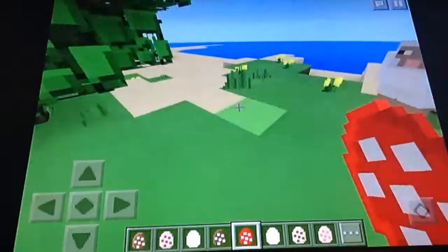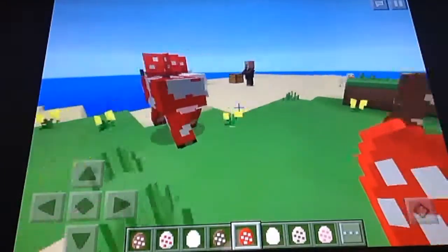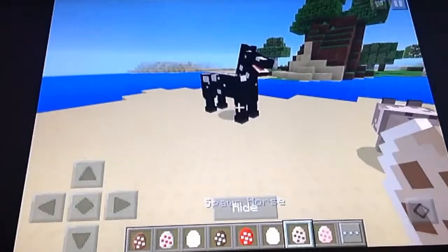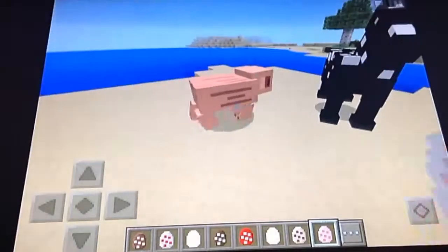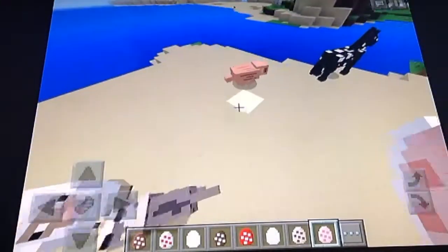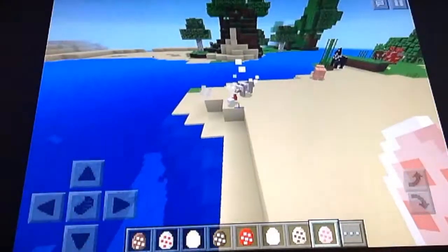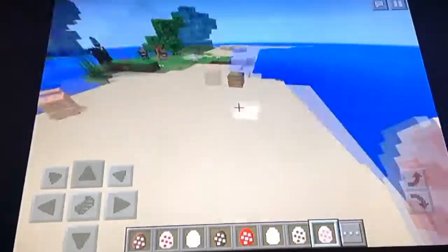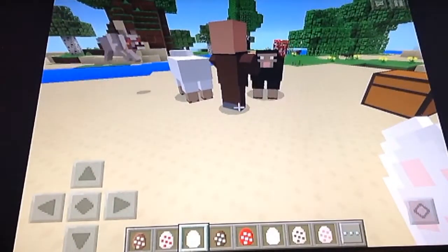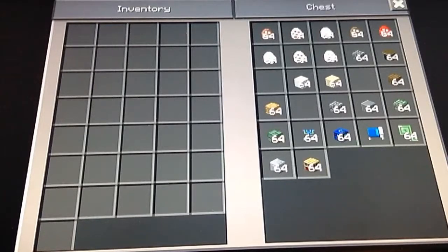Moving on to the mooshroom — as you can see the mushrooms are a little bit bigger and look different, but other than that it's kind of the same. The wolf has less detail, same thing with the horse and the pig. Looks like that wolf is mad — I feel really bad for that sheep. Now we're going to move on to the blocks that have a slightly different texture.